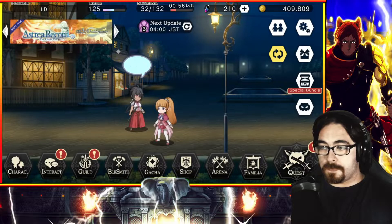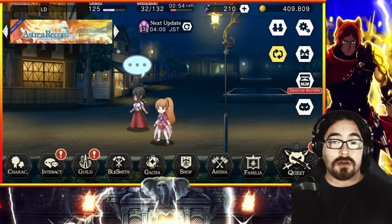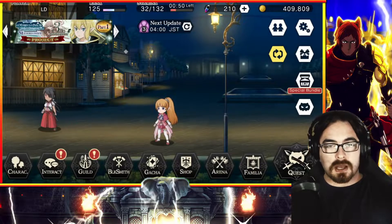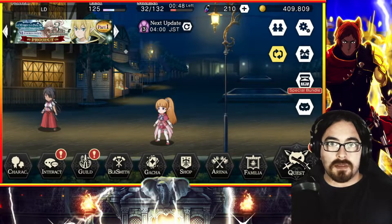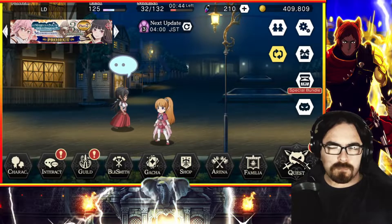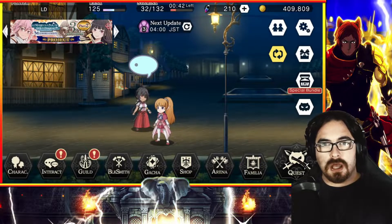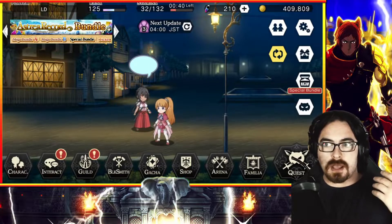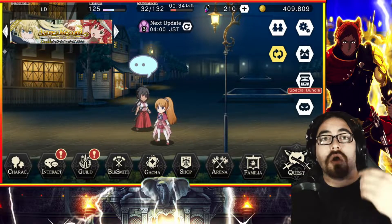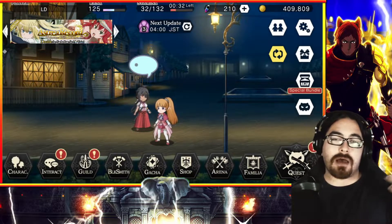First things first, we're going to look at the stage and then we're going to look at the team that I've put together for it. The whole point of this is that I know not everyone is going to have the optimal team to participate in every stage — and that includes me. I don't have amazing wind units or amazing earth units, so you've got to work with what you have, and I'm going to explain how that works across each stage.